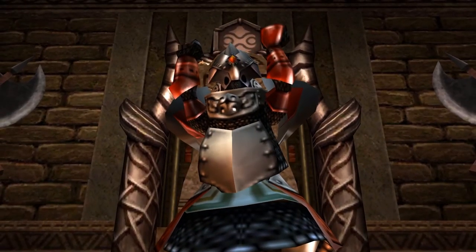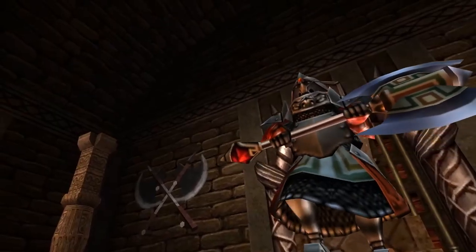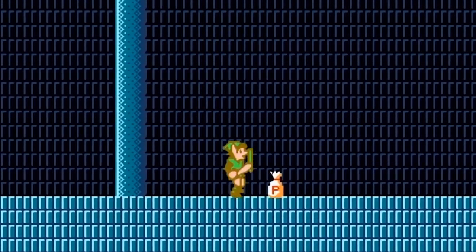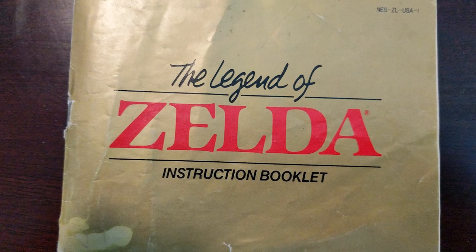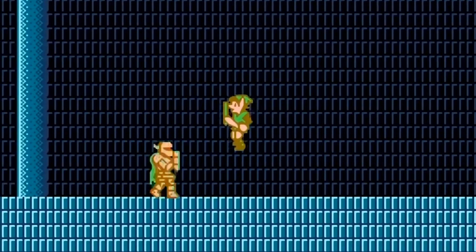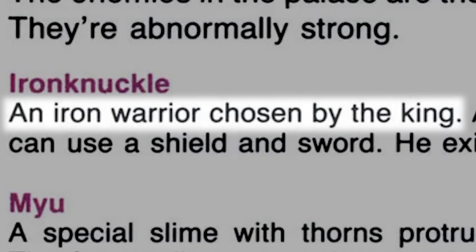They're similar to each other in that they're big armor-wearing enemies, but they're not necessarily related to one another. I'm going to go out on a limb and suggest that the term 'Iron Knuckle' is less of a statement about the kind of enemy and more of a reference to that enemy's rank or level. In the official handbook of Zelda 2, the Iron Knuckles are referred to as being 'an iron warrior chosen by the king.' It also states they can take many forms — likely a reference to the different difficulty levels, evidenced by the different colors they wear: orange, red, and blue. I want to focus on that first part: they're chosen by the king.